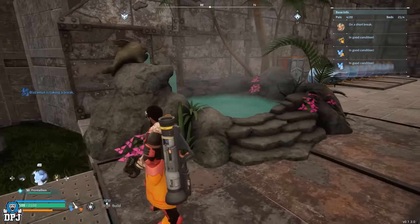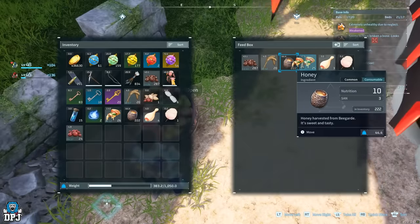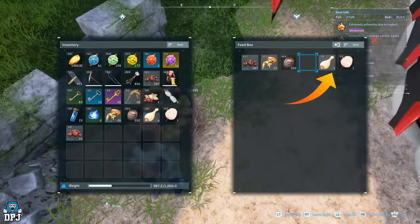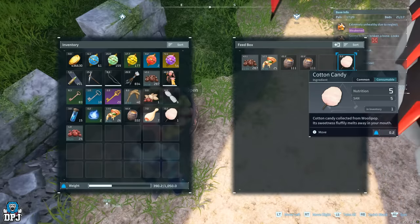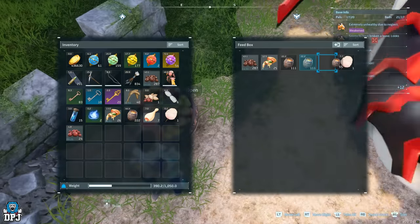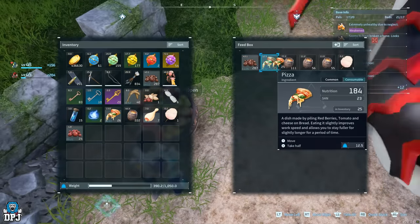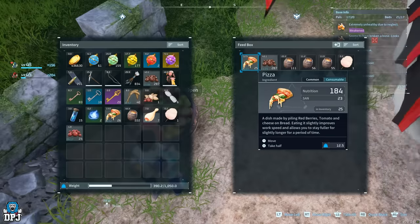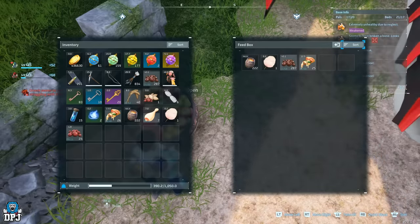A few hot springs won't go amiss either. Pals eat from left to right in that food box — did you know that? So if your berries are in the far left slot, they will eat these first before moving on to the next slot. If you have sanity-restoring food in the box but it isn't in that first spot and berries are, they are always going to eat the berries first. Make sure you order them correctly — sanity foods before foods that aren't.